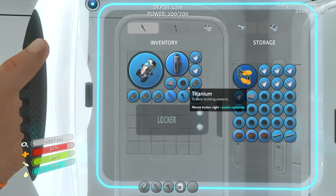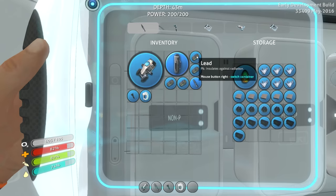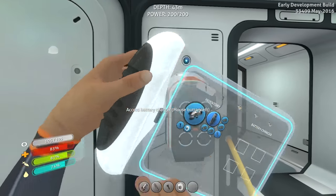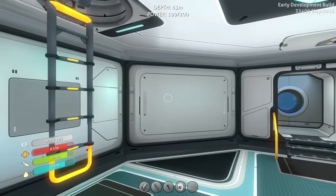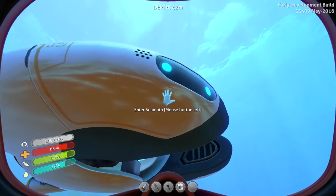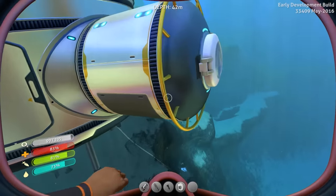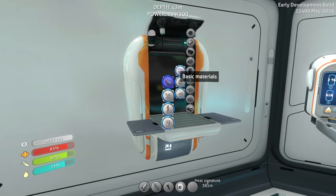This locker is basically full up with all the things that I love to have when I'm trying to do my dirt. I love how it auto-sorts — it's little things like that that make me fall in love with this game. Battery charger, I need your help. The bioreactor is probably about ready to be refueled. But what we need to do now is — the next zone is going to be too deep for us. It's just going to be too deep, man.